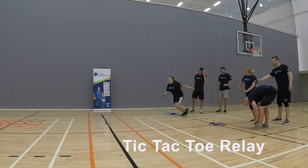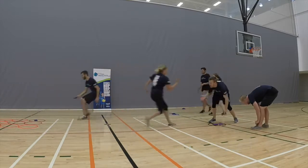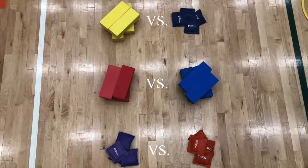Set up hoops in a 3x3 square. Form two even teams, giving each team four particular items where you can easily distinguish one team from the other. For example, these items can be blocks vs. beanbags, or red items vs. blue items.